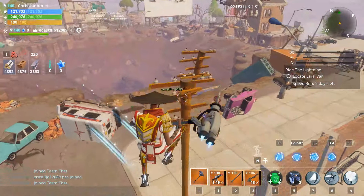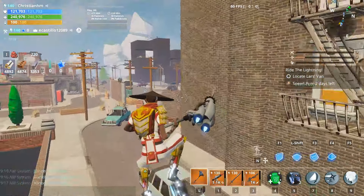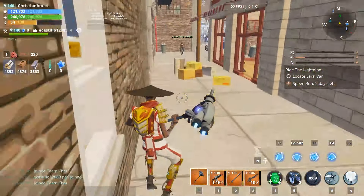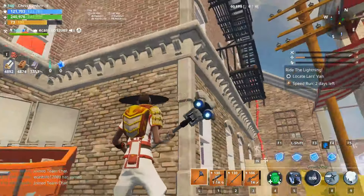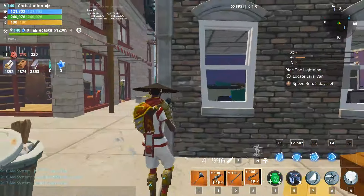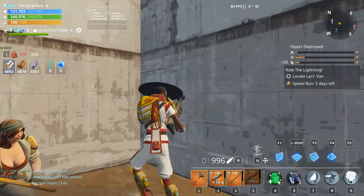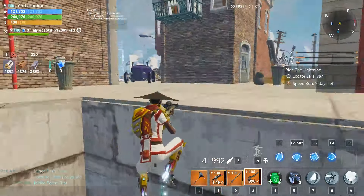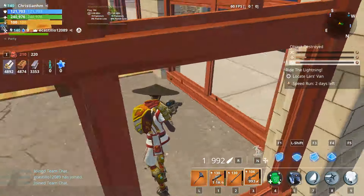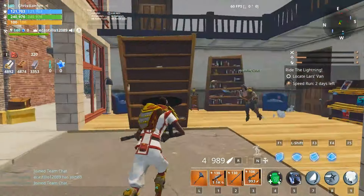It looks like Steel is here practicing somewhere. Can't tell where it is — it's underground. We can't see it, so it's underground. But if you want proof that it actually worked, there it is.